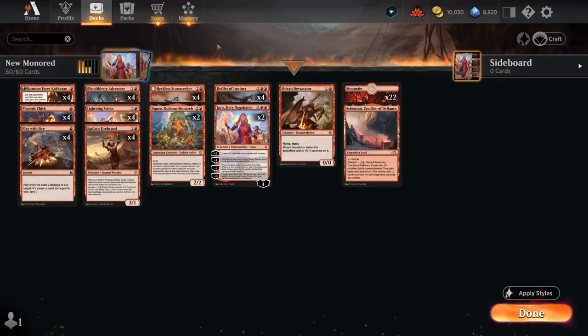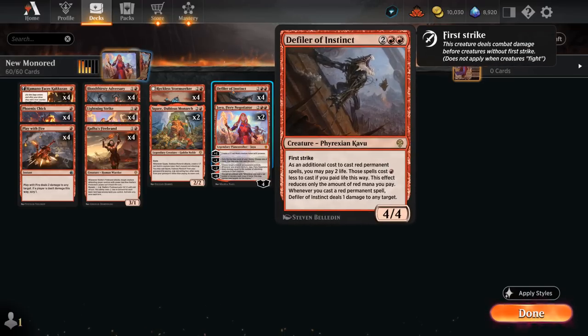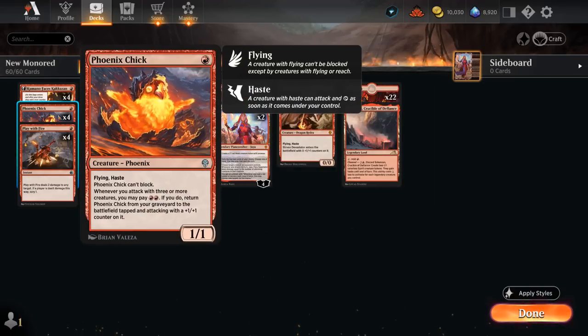Then we're also playing the full set of Phoenix Chick, another new addition from Dominaria, and another 1-drop we can potentially play after playing our Defiler of Instinct on turn 4. A 1/1 with Flying and Haste that cannot block, so it's only turning sideways. We can also potentially get it back from our graveyard if we're attacking with 3 or more creatures — if we pay double red, it comes into play tapped and attacking with an extra counter on it, although in testing that hasn't really happened yet.